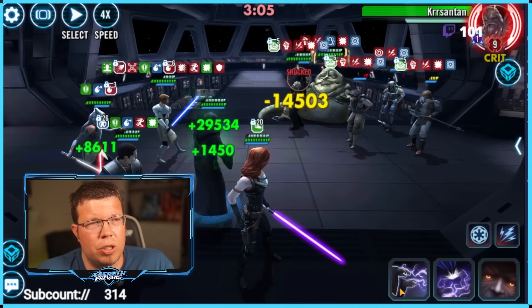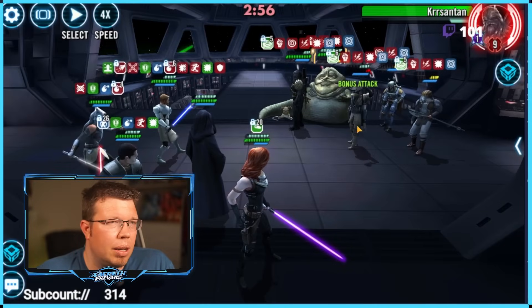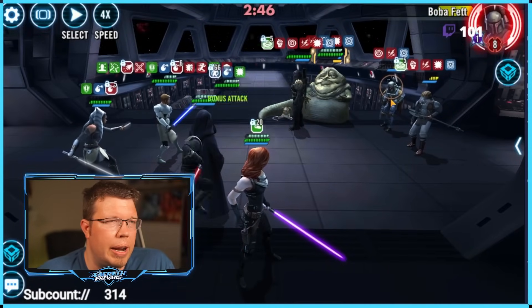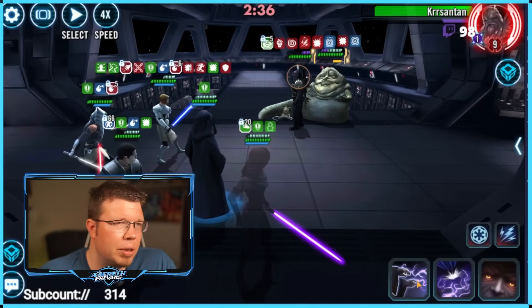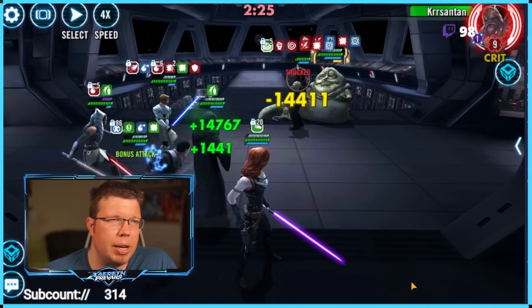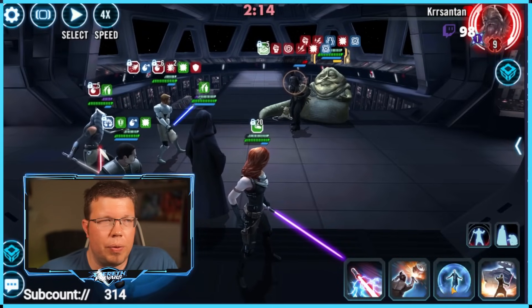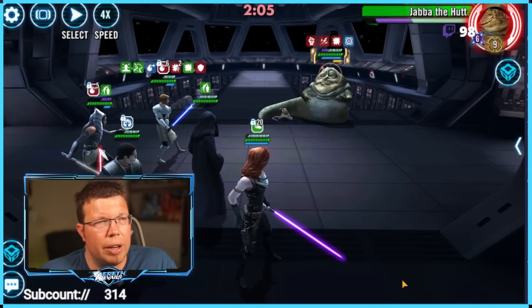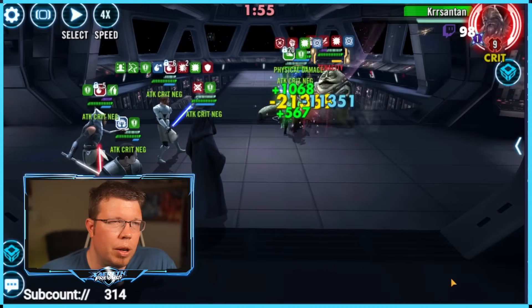The fight looks like it might be getting out of hand — they're gaining a lot of turn meter with people not having shock. We're doing 14k a pop on crits but it doesn't look like it's making a difference yet. We're just trying to gain turn meter and chip down health and protection. It's really good — and also really fun — to spend about a minute doing endless shocks with Palp. It feels like god mode: they can't take turns, you're taking all the turns.